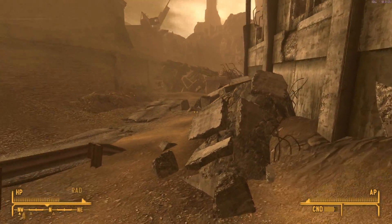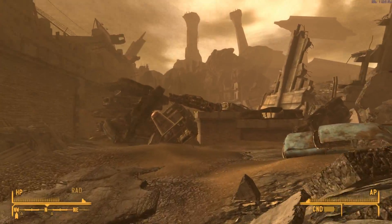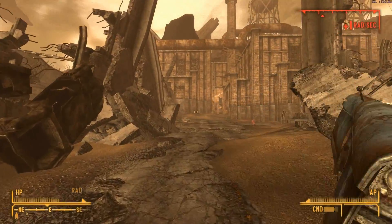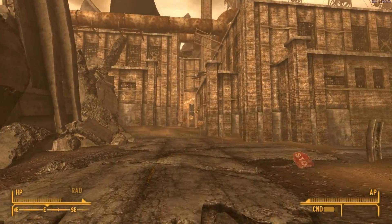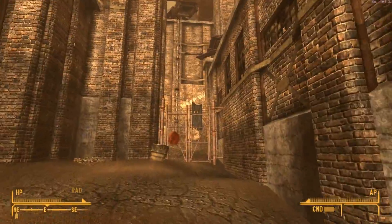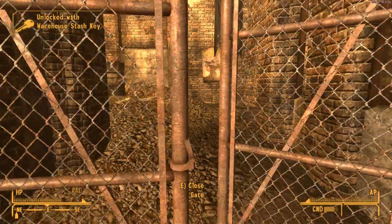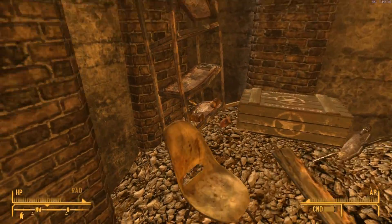I saw an area over here, let's see what we can find. It says 'Keep Out' — all the more reason to go in. When something says keep out, you should definitely go in, right? And we use the key — it's the warehouse stash!